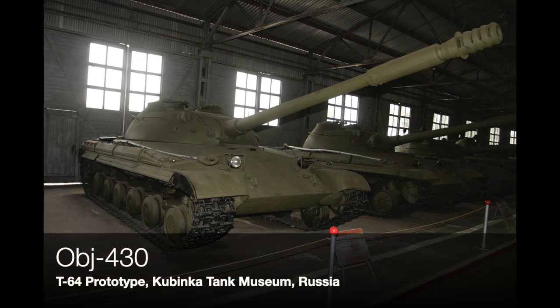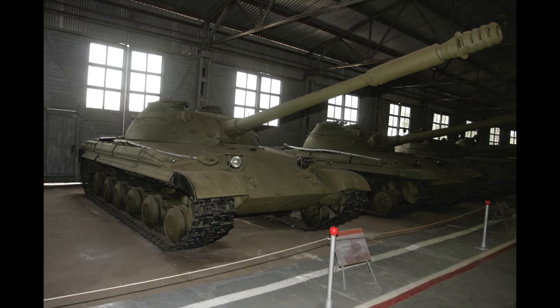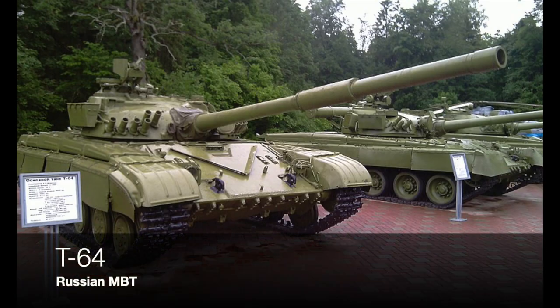They developed it to the Object 430, which if you look closely carries a lot of the characteristics of the T22M. It's got sloping armour at the front and a similar chassis — a narrowed-down IS-8 without the pike nose because it's based on a T54 — and that is the same gun.